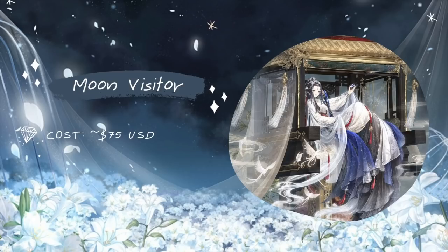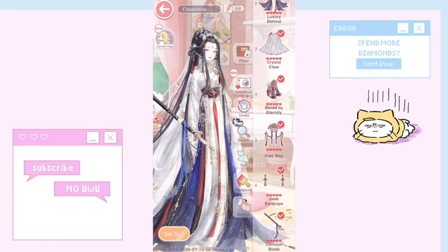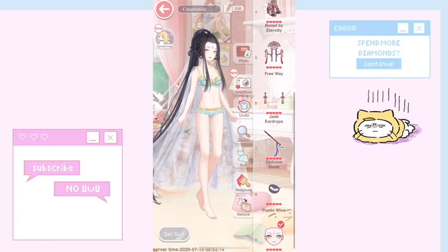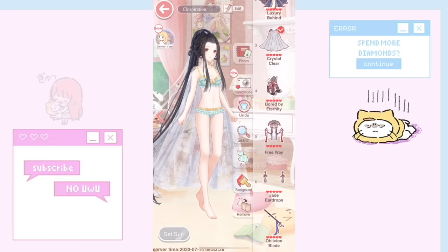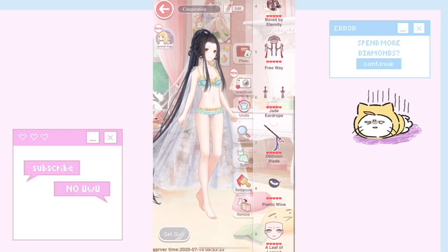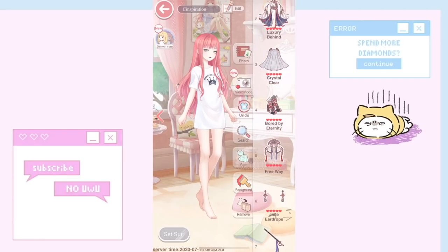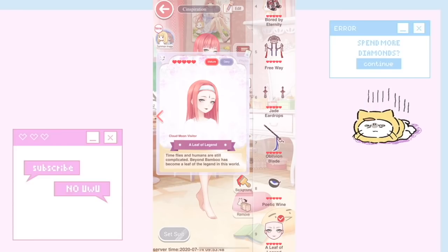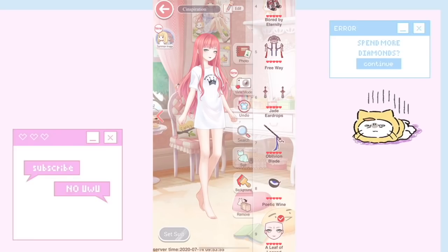Moving on to Moon Visitor, which is our last suit at around seventy-five US dollars. I personally don't think it's worth it because it's like any other cloud outfit and it's kind of messy — there's so much going on that I can't layer other items on it. The hair is a typical cloud hair, the cloak is pretty nice because it's see-through, and the sword is also kind of nice. The makeup stands out the most, but unfortunately like a lot of cloud makeups there's a forehead tattoo element that I wish was a separate tattoo item.